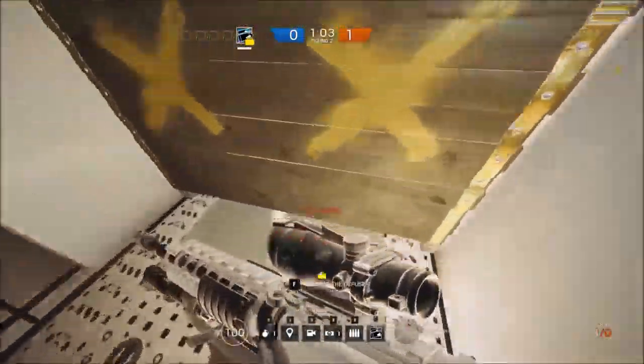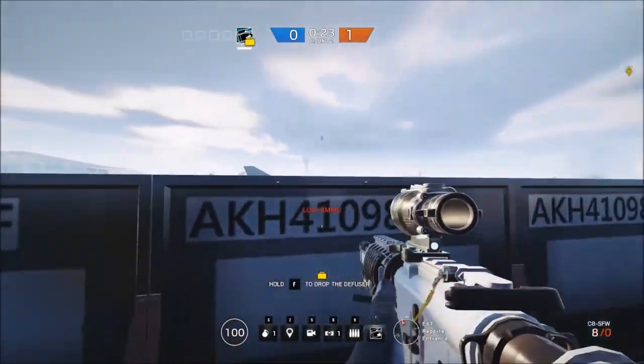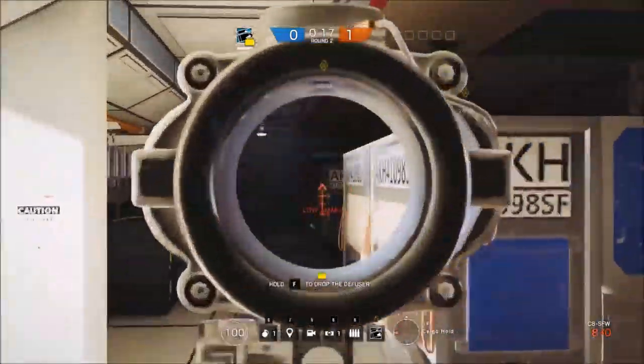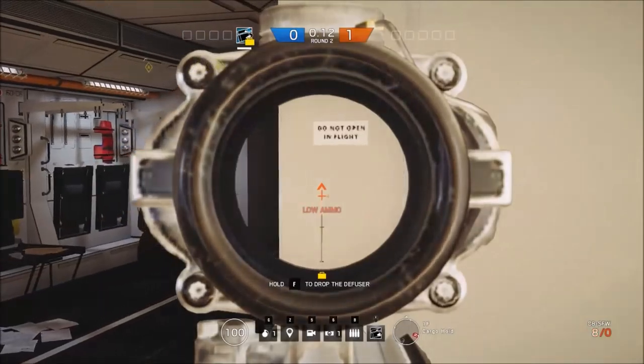I'd recommend you plant in this doorway. You can plant it in this doorway and cover it from out here at this platform, up there, cover it from out on the wing, cover it from in this little cubby here. And of course, you can cover that choke point over there. Once you've got this planted, you really don't have to worry about the drop down, that doorway, and those stairs.